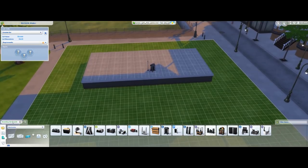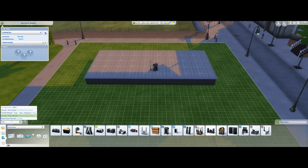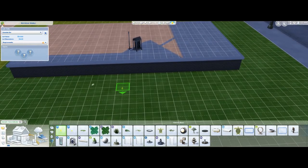This is a very important step: buy something called the fans indicator — it's called 'Concert Fans Indicator.' Just search for 'fans' and it will show up. This is where the fans are going to be standing during the concert. Put it wherever you want them.